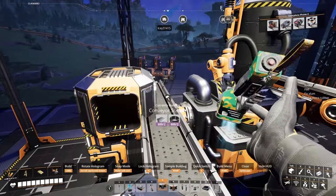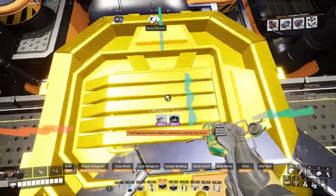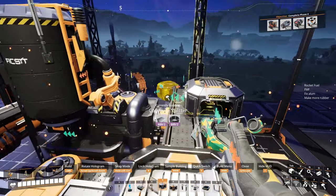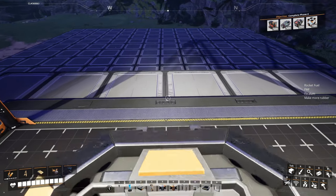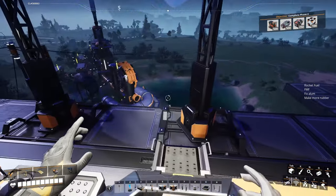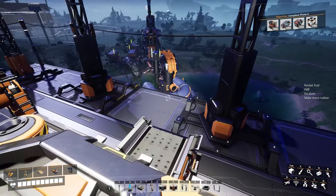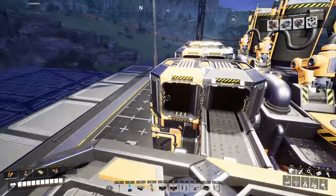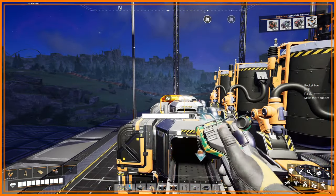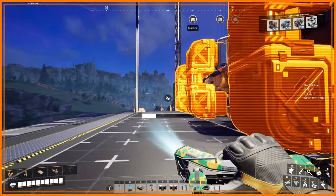Once you've got these all snapped to the top, you go ahead and get this to snap properly onto the belt. Some people have reported snapping issues — I do wonder if it's global grid related. This blueprint designing area isn't even on the global grid, so maybe these blueprints are harder to build if you're on the global grid. It's worth switching it up if things aren't working for you.